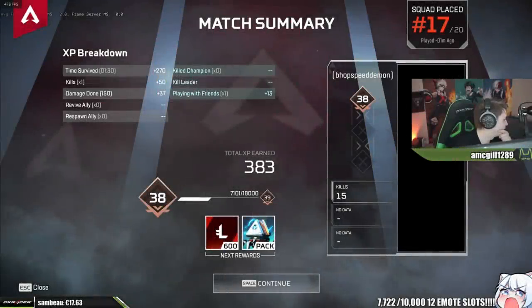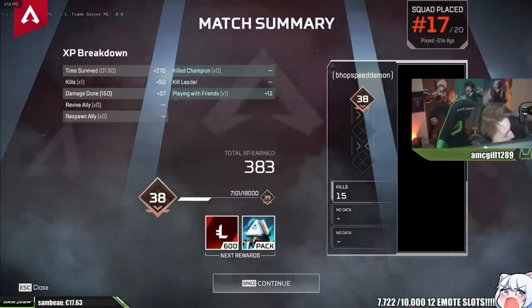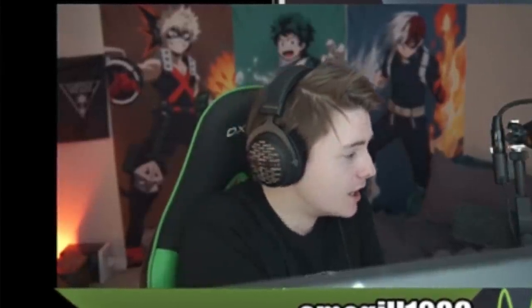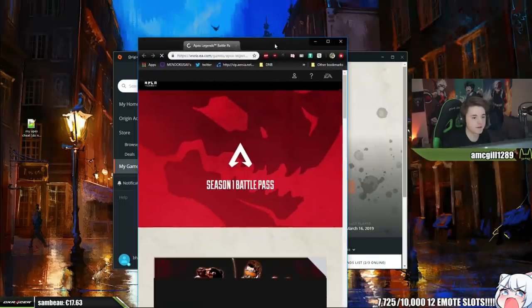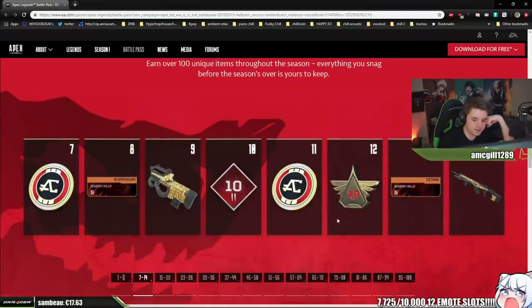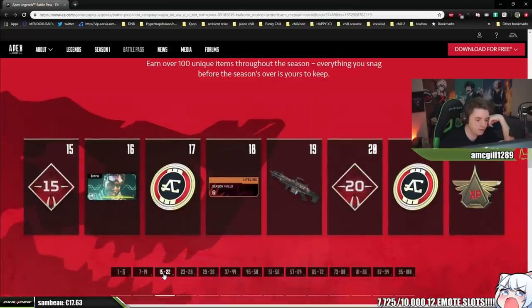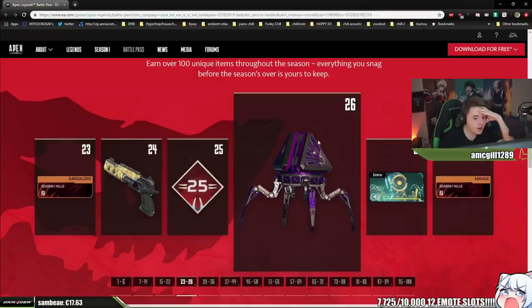Levels one through six have a bunch of skins. Level 100 is a Havoc skin — why would they have a Havoc skin for 100? You guys want to see it? It's on the official Play Apex website. Looks like levels one through six, seven, fourteen — season one kill trackers for Octane, I mean that's pretty cool I guess. Bloodhound, Lifeline — I don't know what that is but that's cool.